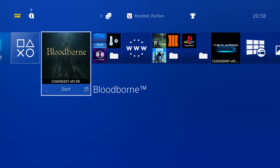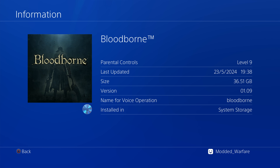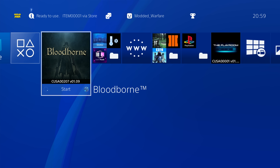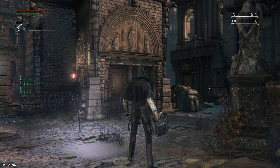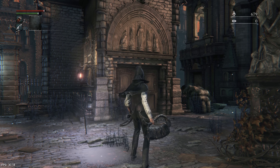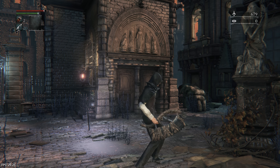So what I've got here is Bloodborne, a disc copy of the game. If we hit options and go to information, you can see I'm on update version 1.09, so we'll create a backup that has the latest update installed as well. The backup copy will be on the same game version, and I also have a save file here, so we want our backup copy to also have access to the same save files.